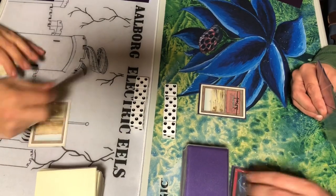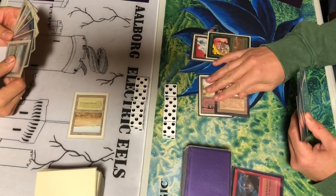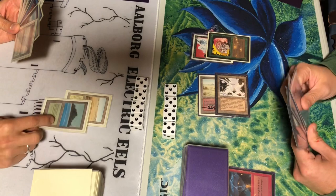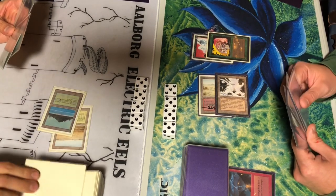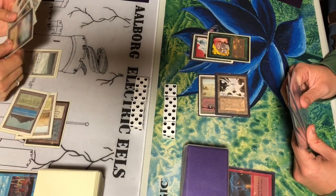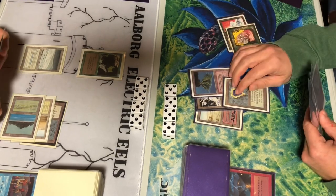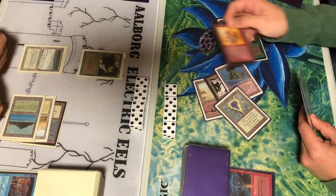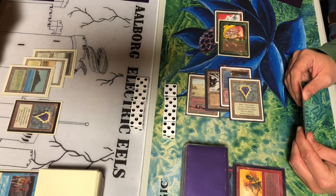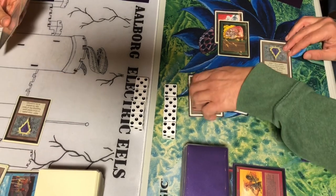Starting off round two with a Badlands. He has a Llanowar Elf — immediately Lightning Bolting it, just trying to hold him back from that early mana. Animate Dead — it's not very polite, just an undead Elf providing mana for me, and it is good against all those Armageddons. He's Time Walking, bringing himself up to four mana sources and a Serendib Efreet coming out. Now I have a Sushi in hand and can get it out a turn earlier because of that Llanowar Elf, but I'm afraid he'll at my end step just Swords the Sushi and then cast Armageddon, leaving me stuck. So I'm making a quick judgement call — just Disintegrating the Serendib Efreet straight out of the game, using all my mana for that instead. It turned out to be the correct play.